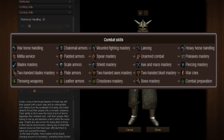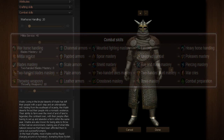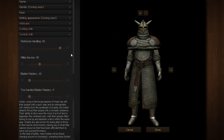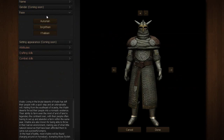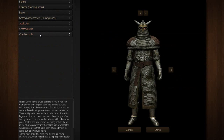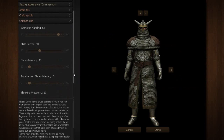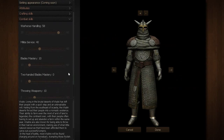Chainmail armor is the easiest armor to build. Unfortunately, war horses have not been implemented into the game yet, so what we're going to need to do is go to our character and bring up war horse handling all the way up to 60 if we want to unlock chainmail, since chainmail is the easiest to create.